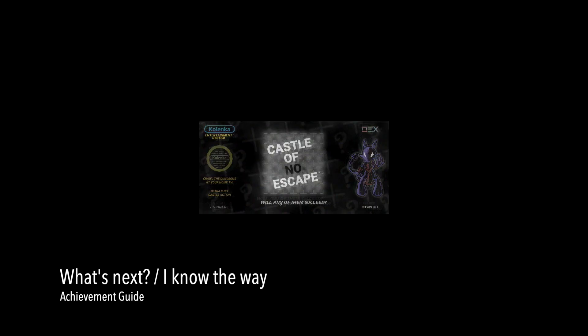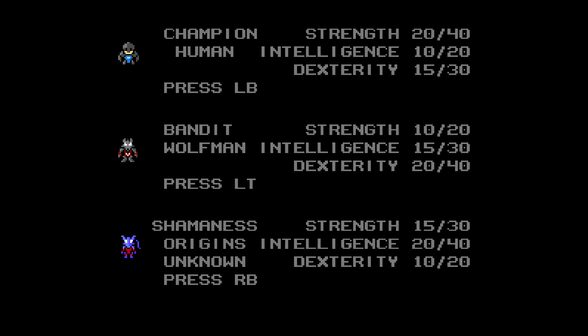Hey everybody, Sean here from thegimiac.com. Here we are today back in Castle of No Escape, grabbing two achievements: What's Next and I Know the Way. Both of these are for finding and trying to use an orb.